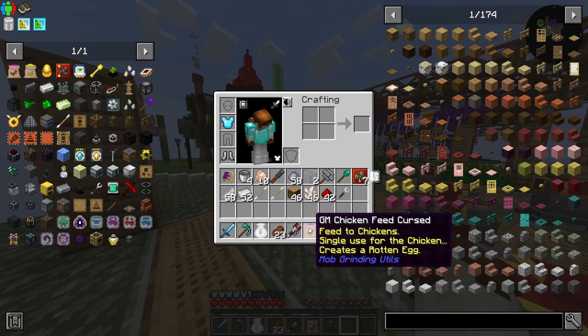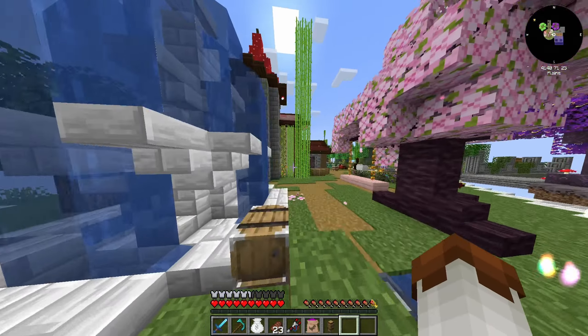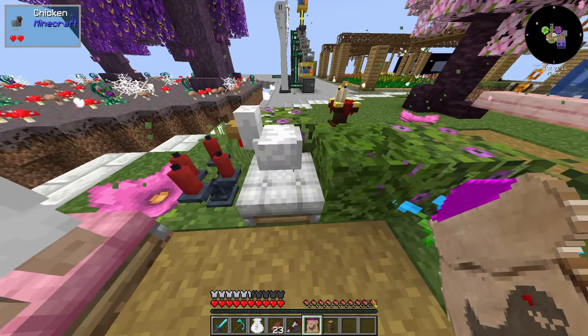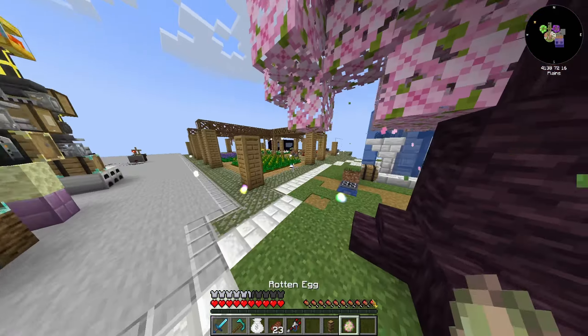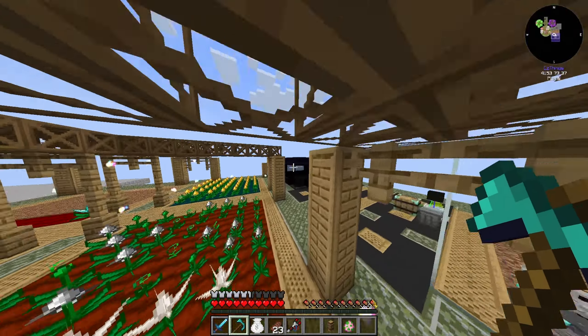Since we finally were able to make our GM chicken feed and got enough experience to get it, we need to go find a regular chicken. There's one sitting here perfectly waiting for us. All we got to do is feed it to the chicken — it's going to explode and give us our rotten egg, which is perfect. That is the only thing we need, and now all we got to do is go put it into the farm.